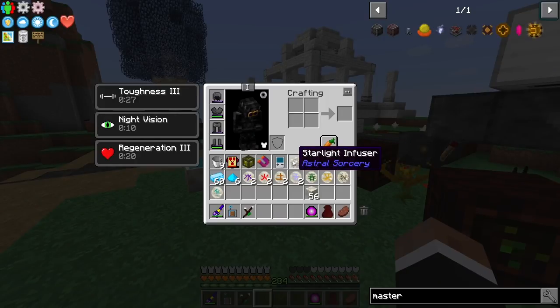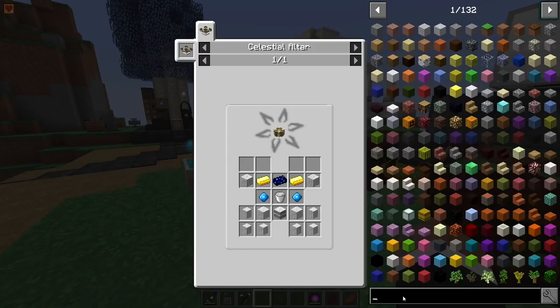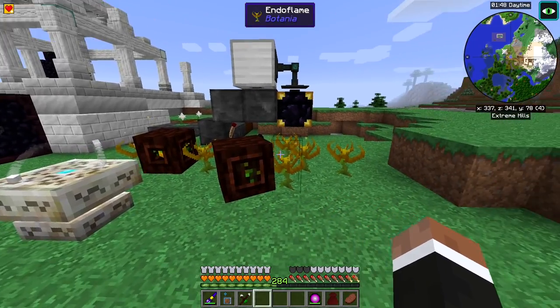I also made the starlight infuser during the night time. The spectral relay I set up last episode did the trick, so we had enough starlight. We'll set this up later so we can get the resonating gems, which we also need for the master infusion crystal.